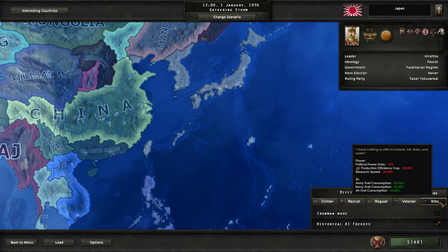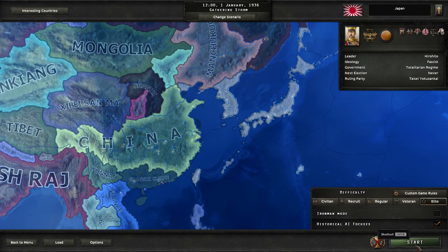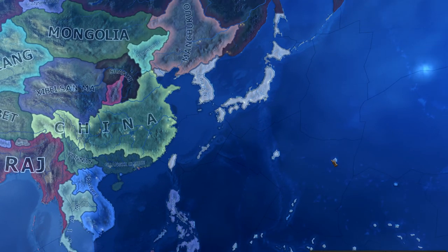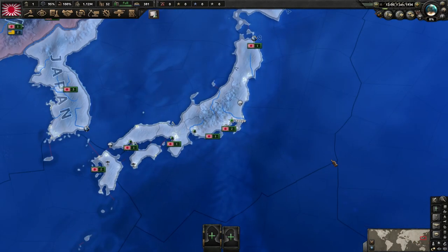The hardest difficulty means minus 15 political power gain, minus 30 production efficiency cap, and minus 30 research speed. The enemy gets tons of fuel bonuses too, so it's gonna be a big problem for lack of equipment — especially since Japan already has that issue. Everything's on reset, we're on historical. I think I'm pretty good at Japan but if you see anything I'm doing wrong, let me know. I'll give you my philosophy about why I do certain things.